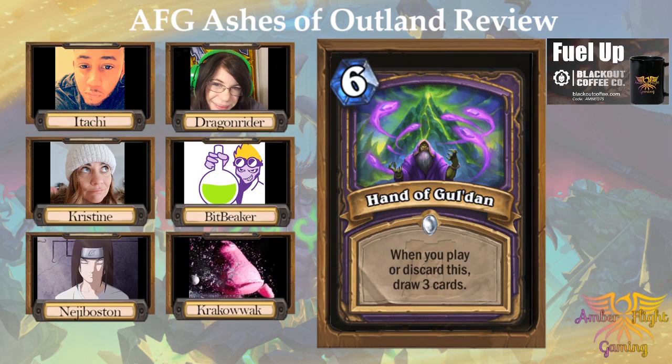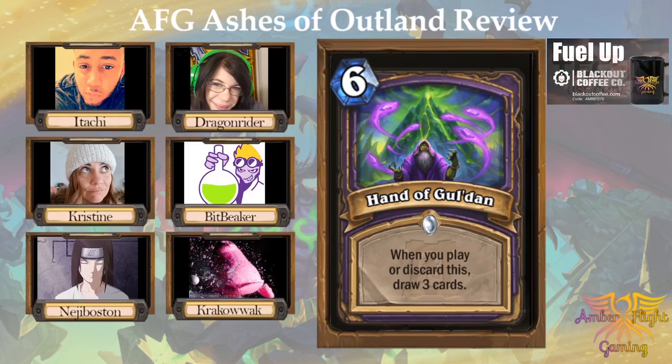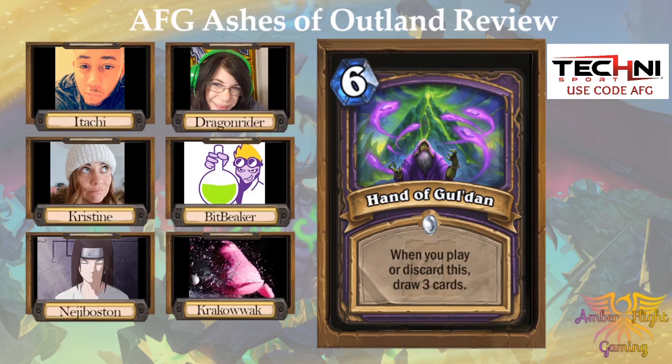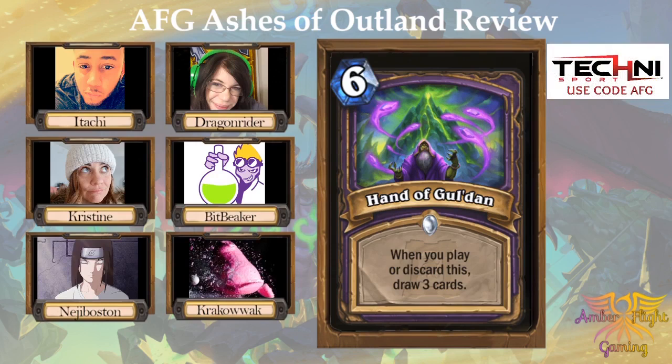But would you keep it? Like, if this was in your opening hand, would you keep it? I'd keep it if I had the Expired Merchant, which is the two-mana two-one. Otherwise I probably wouldn't, because I want something to play in the early game. But if I'm playing the two-mana two-one, discarding a card and drawing three cards, and then getting two more copies I can discard later — that sounds pretty good. If this actually worked with Quest Warlock — the one where you shuffle all your cards into your deck — it'd be really cool. Like Plot Twist. Yeah, if this was Plot Twist-able, it'd be so good. Way too good.